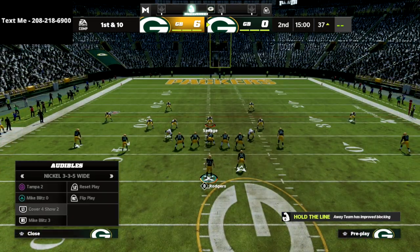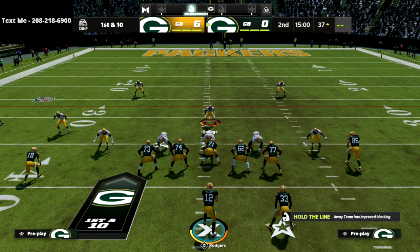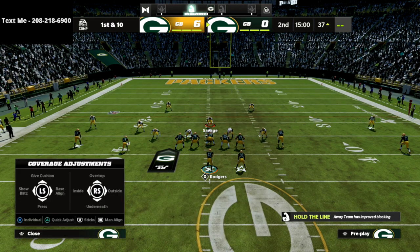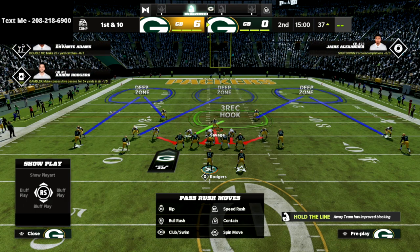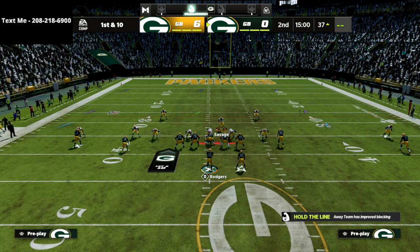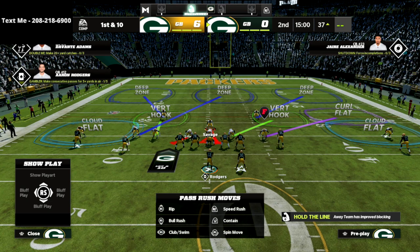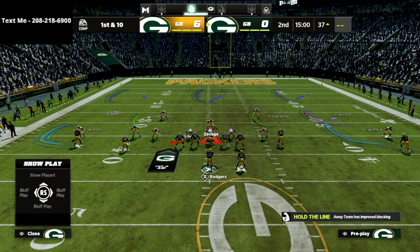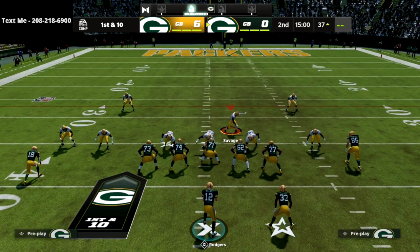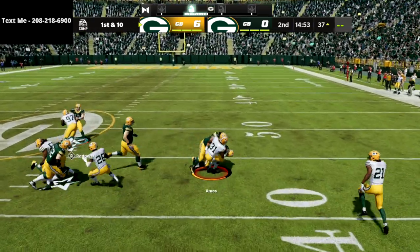Now let me show you the same coverage done entirely as zone. Audible into Mike Blitz Three — no man coverage this time. Base align to put the slot corner in the middle third, then unbase align and press coverage. Place safeties in their zones, two cloud flats on the outside, a purple zone to the wide side of the field, and a three-rec hook zone. This creates one of the better coverages in the game for defending spread. The cloud flats take the outside and you're shadowing that wide-side receiver — if he goes vertical you're set, and you come down on the crosser.